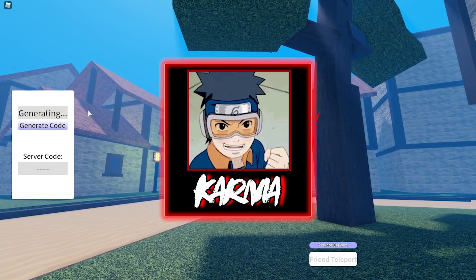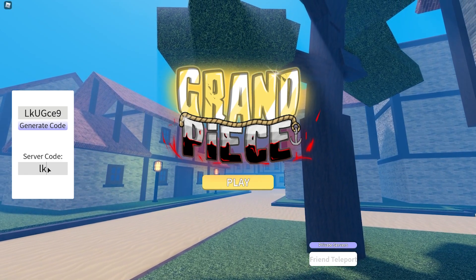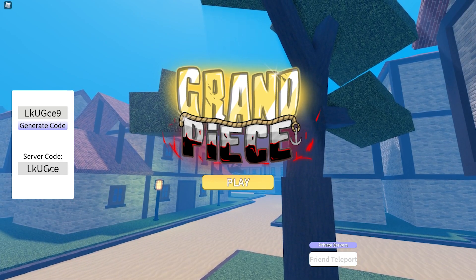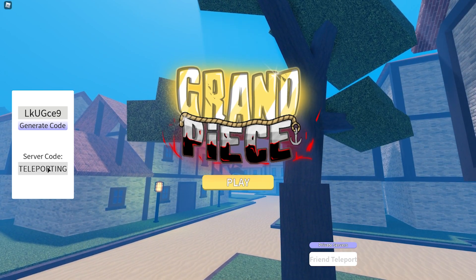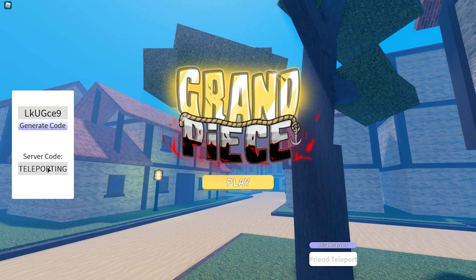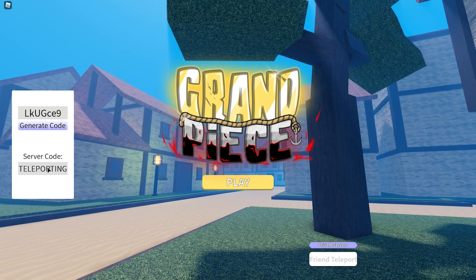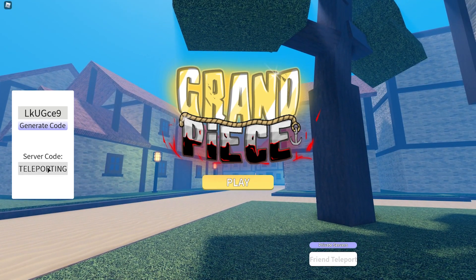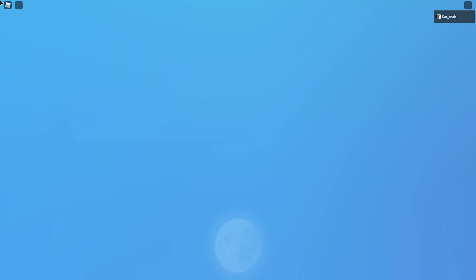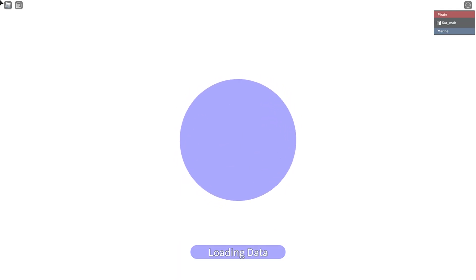We're back in Grand Piece Online. I'm gonna hop in a private server real quick because they've been updating the game like crazy — adding devil fruit notifiers, fixing marine ship spawns, and whatnot. I've recorded this like two times already trying to show you guys how to get a devil fruit without waiting, which is the method of attacking a marine ship or power ship depending on what team you're on.